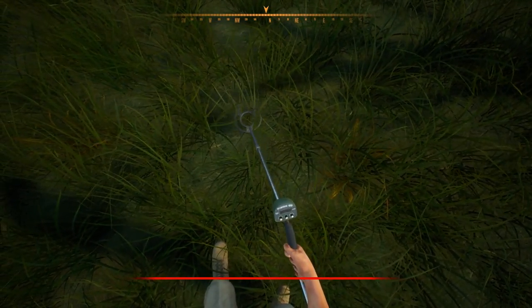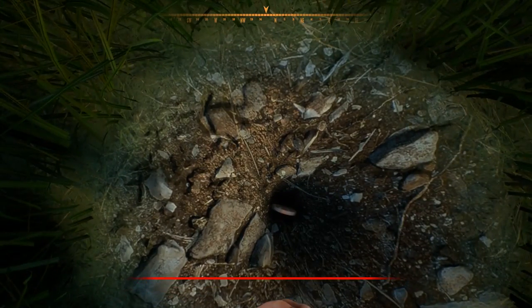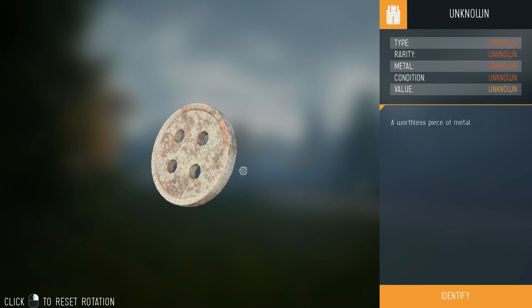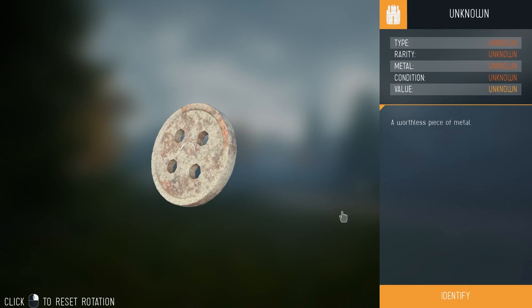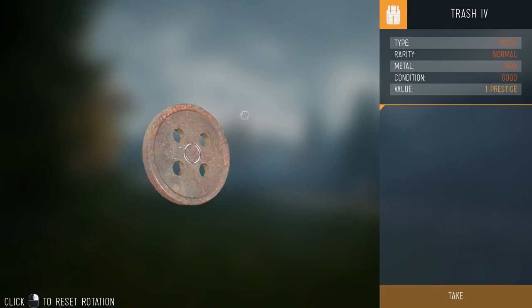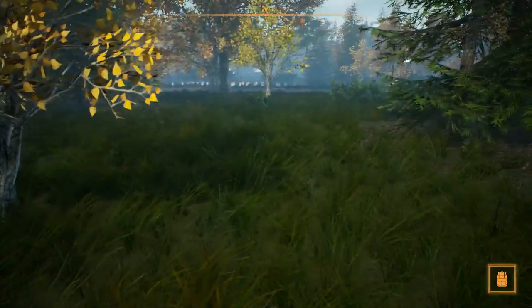Got it. Let's see. What is this? It's a coin — it's a mysterious coin. Actually it's a button. A freaking button. I found a button. Is this my life? Is this what my life has become? Finding trash with a metal detector. Great.